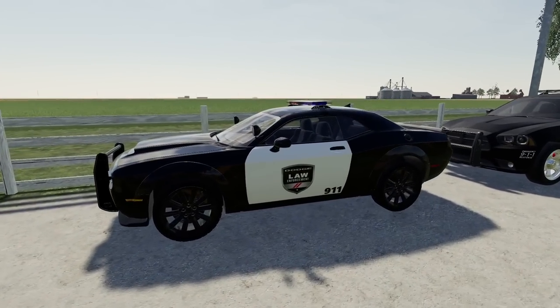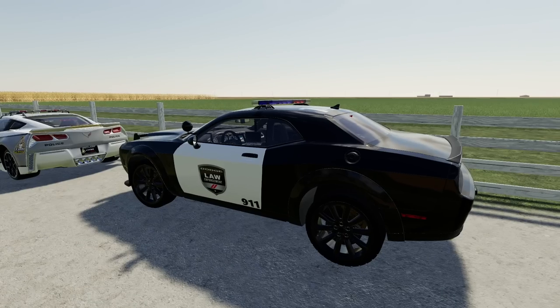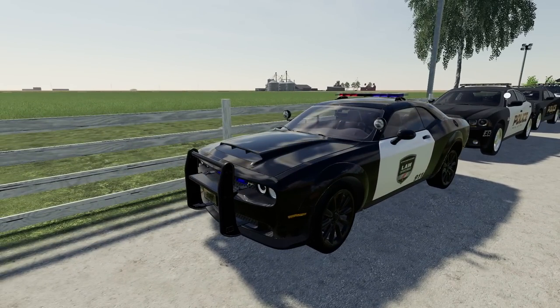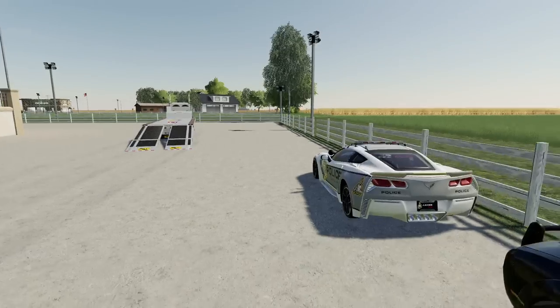And then the next vehicle is going to be this. I believe this is a Dodge Charger — I just checked the description and it says Dodge Demon, so we'll refer to it as that from now on. But very, very cool. I believe this was also made by Lambo Mods or Winston. Here's how the interior looks — very, very nice.